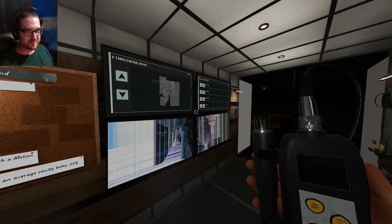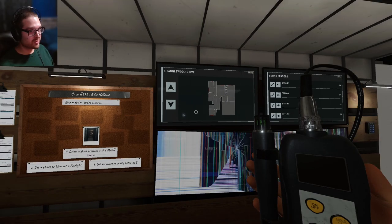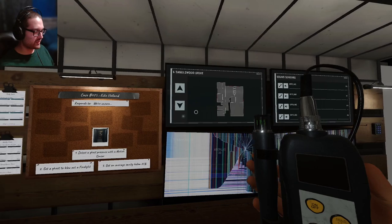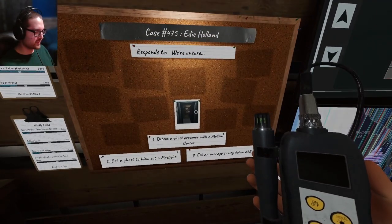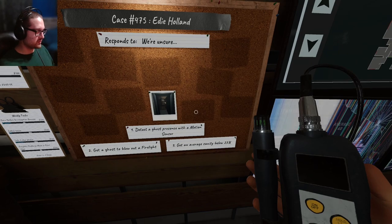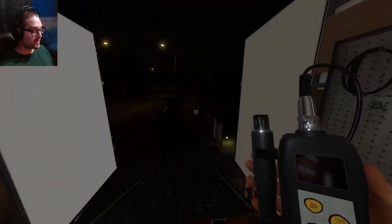Hello everyone, welcome to Phasmophobia. Today we're heading into Tanglewood on Nightmare — going back to Tanglewood for the first time in forever. The objectives are detect firelight and average sanity, surprisingly easy.